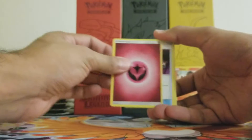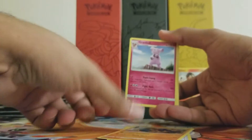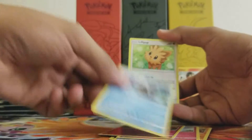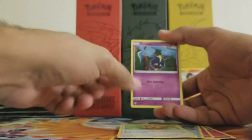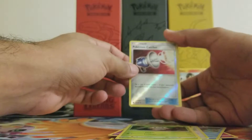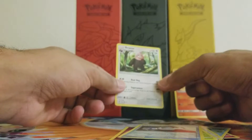Alright, starting off with the fairy energy, switch, Drainer, Boldore, Granbull, Snubbull, Wingull, Lillipup, Cosmog, Rowlet. Reverse is a Pokémon Catcher, and the rare in the pack is a non-holo Bewear.